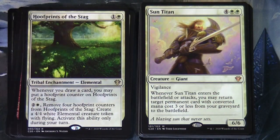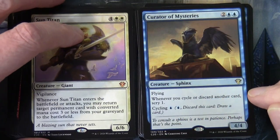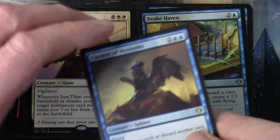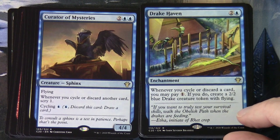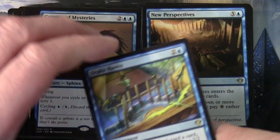Now we're moving into reprints. Sun Titan at four and two white is a creature Giant with vigilance - whenever Sun Titan enters the battlefield or attacks, you may return target permanent card with converted mana cost three or less from your graveyard to the battlefield. Curator of Mysteries at two and two blue is a creature Sphinx with flying: whenever you cycle or discard another card, scry one. Cycling blue. Drake Haven at two and a blue enchantment: whenever you cycle or discard a card, you may pay one to create a 2/2 blue Drake creature token with flying.